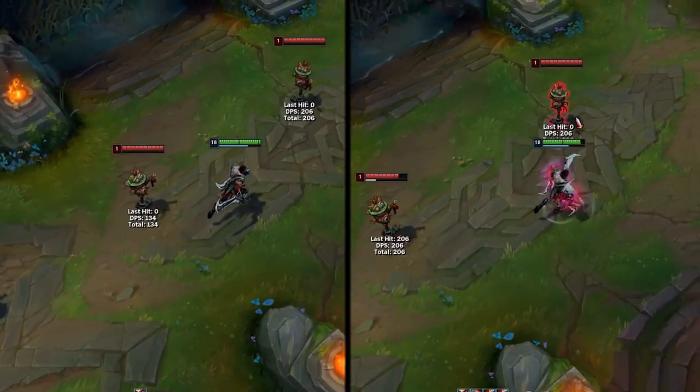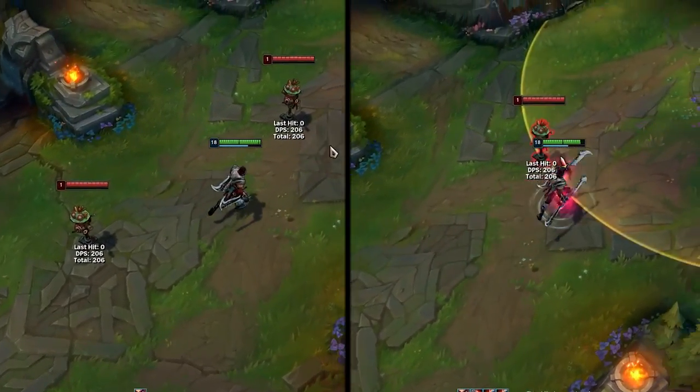When you are following someone as Draven, it is faster to wait on the axes than to just drop them.